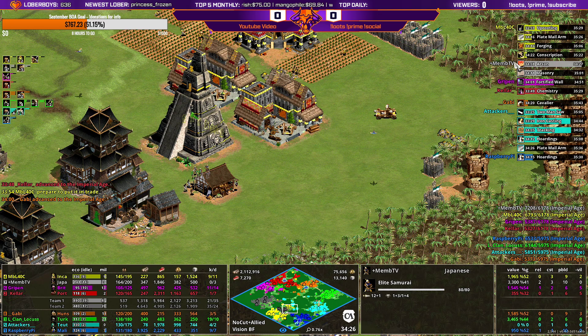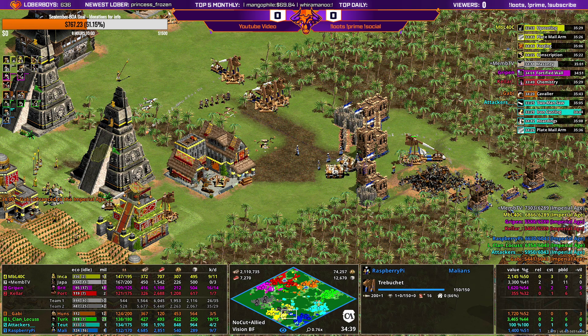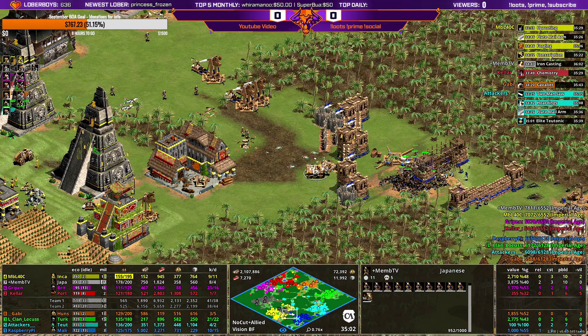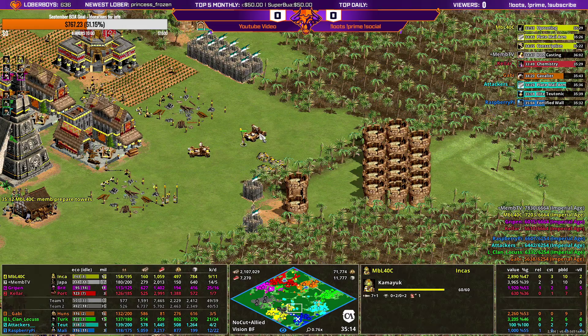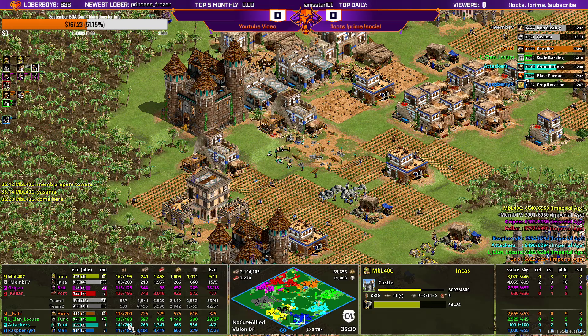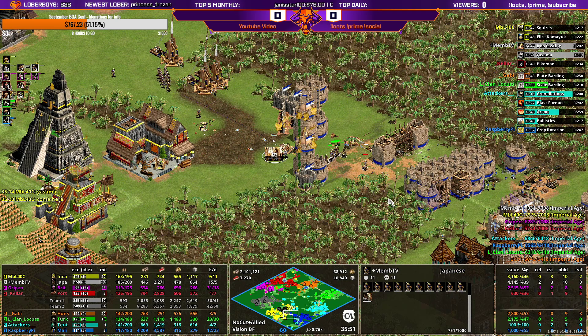MBL is doing the Uprooting upgrade — a special upgrade only on this Black Forest special map. By default in this map, owners cannot cut trees. You need to make that upgrade, which is like a siege onager upgrade, and then it lets the onagers cut trees again. You can see MBL is just going to start cutting there, then go straight into the middle. Even if the other players have good population because they're good players, they fell behind and being aggressive gives a lot of games.